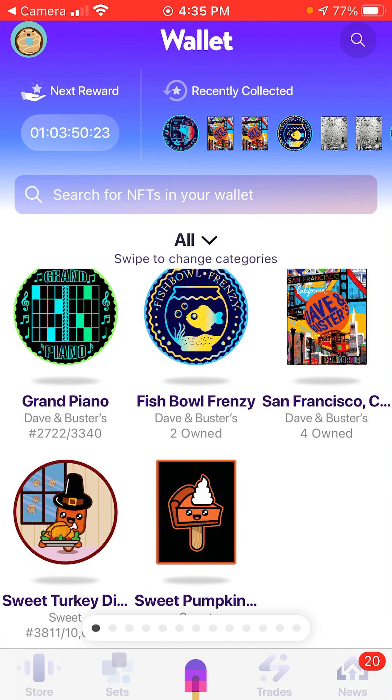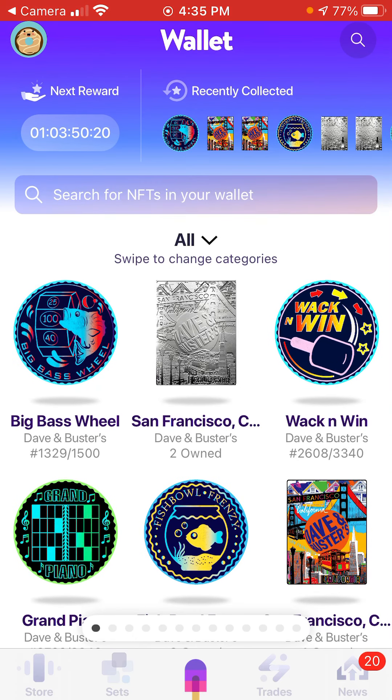So I've got four standard San Franciscos, two silver ones, and a sweet pumpkin pie card. Next time we go I'm hoping to get a gold one. To do this yourself, you scan the card with your phone camera, but first you need to download the Suite app, create your account — that's the app Dave & Buster's partnered with to keep all these in your wallet. Download the app first, then scan your cards. You don't need to keep the physical cards unless you want to. Hope everybody's having a great day — talk soon, bye!